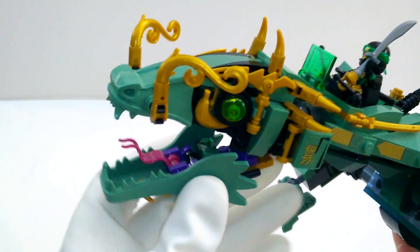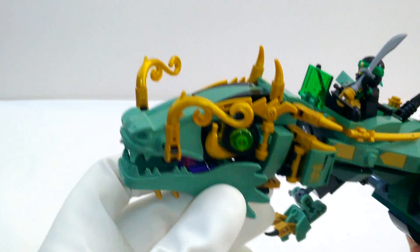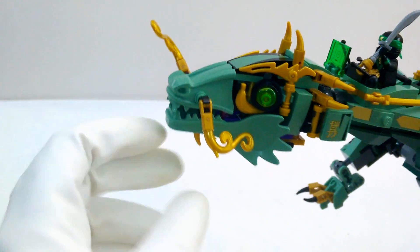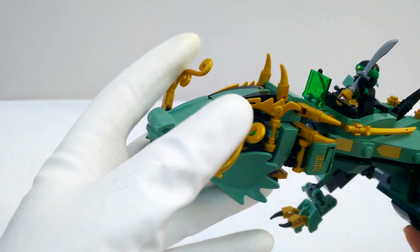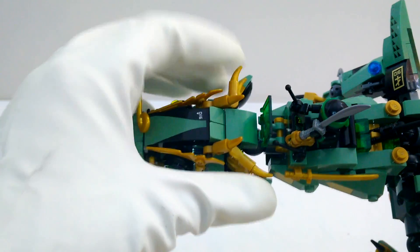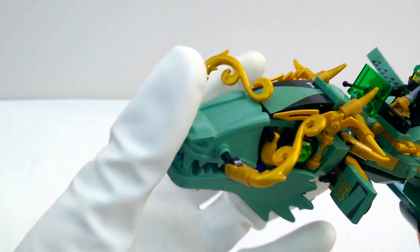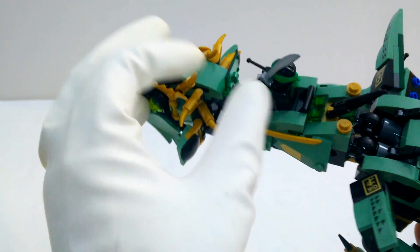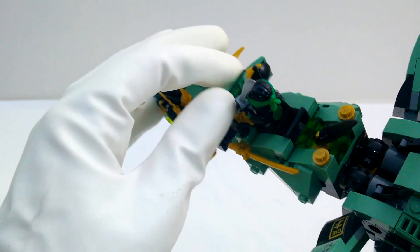Let's look at all the moving parts on our dragon. First of all, he's got this big chomper so he can really take a bite out of crime. He can also move around his mustache — so he can make it droop down low, twist it forward, or backwards. All of these little horns are movable — you can flop those in, pull them out. He's also got little flaps that can act like shields on the side of his face. In the cockpit, he's got levers that we can use to control him, and a little heads-up display screen so he can target the bad guys.